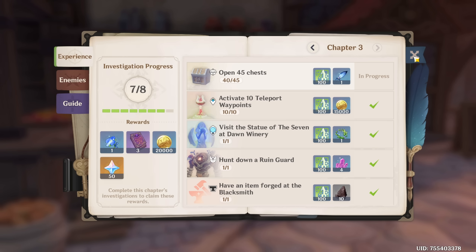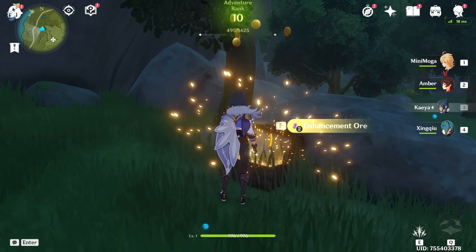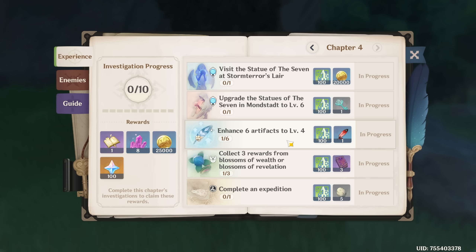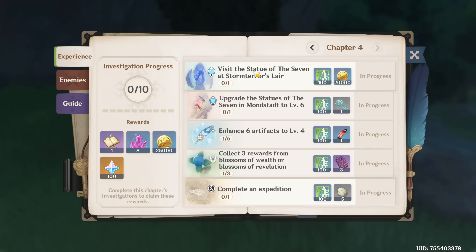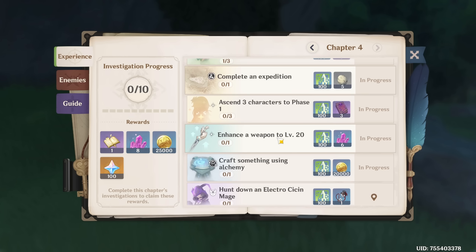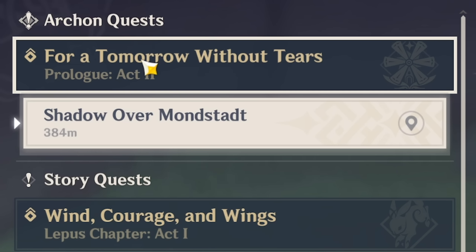Our flour is now done, so we can grab those two things and we just have five chests to open — there are a lot of chests everywhere so this should be rather easy. And there is chapter three done. Chapter four is where it gets a little bit harder; some tasks are story related. At this point you can do a few of them like enhancing a weapon to level 20, but more or less I'd go back to questing. We did recently unlock act two — Shadow over Mondstadt — so we're going to do that and stick with the main story archon quests.